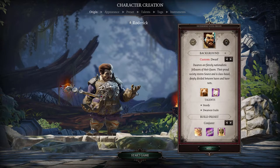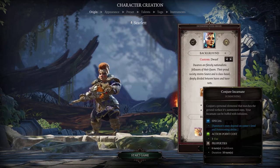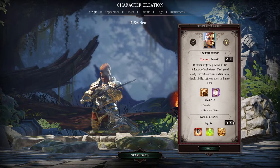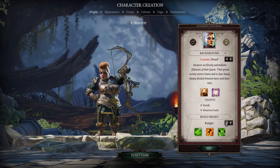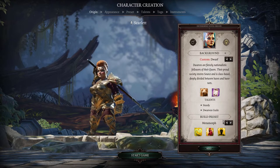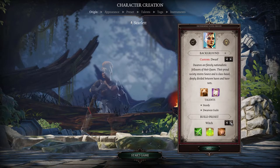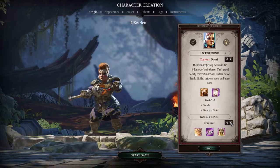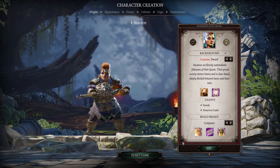As you may have noticed you can change between genders — male and female — and you can also change between build presets which changes the abilities you start with. You've got enchanter, conjurer, fighter, inquisitor, knight, metamorph — which can apparently turn someone into a chicken — ranger, rogue, shadowblade, wayfarer, witch, wizard, battle mage, and cleric.